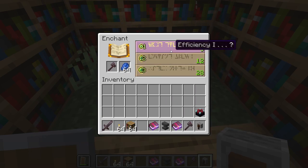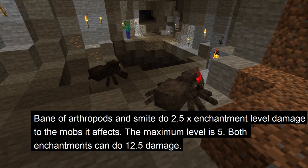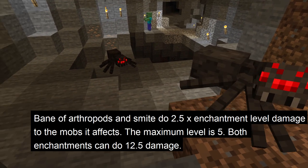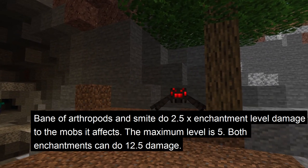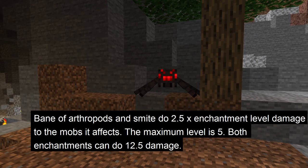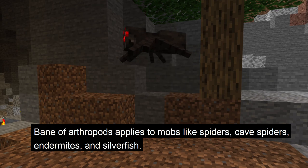The sharpness enchantment has become a lot less useful with the addition of cleaving, because at level 3, cleaving can do more damage than sharpness. If you're not familiar with bane of arthropods and smite, they both have the same formula and do 2.5 damage per level with the maximum level being 5, so it can do 12.5 extra damage. However, this damage only applies with bane of arthropods to mobs like spiders, cave spiders, endermites, and silverfish.